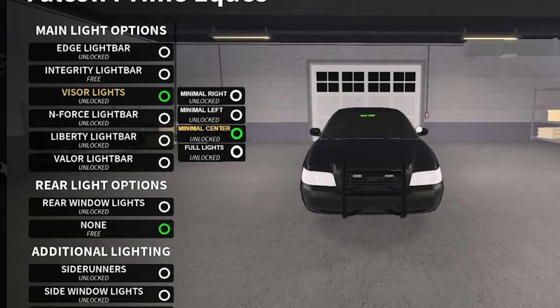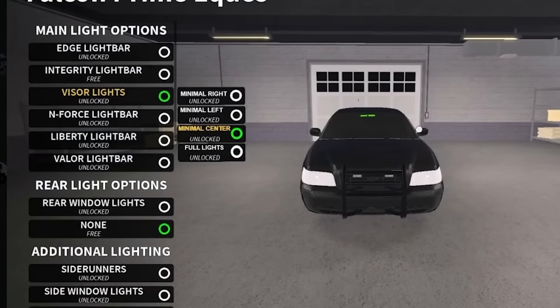This next one is talking about more in-depth light customization. I kind of like this one — instead of just having the default visor lighting, you could have minimal right, minimal left, minimal center, and then full lights as we'd normally have. I kind of like this because you can customize it even further, and I don't think that would even be too hard to do. I think that one could be possible and a good idea.